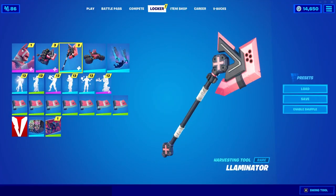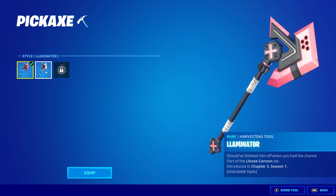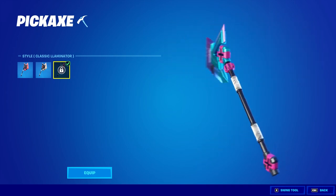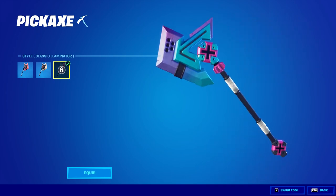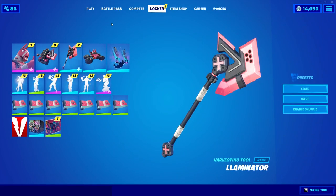He comes with a pickaxe called the Laminator, also with three styles: the regular, the Special Forces, and the Classic. The Classic style looks really nice — very cool. Let's see what that sounds like.